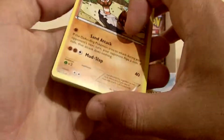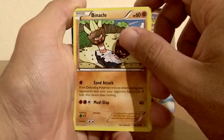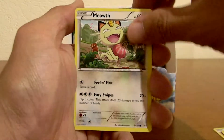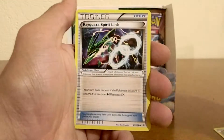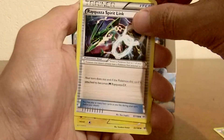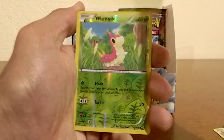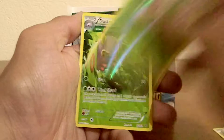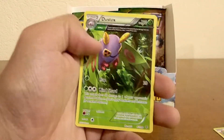I really hope that I didn't mess up with the trick. We will find out. I have a Binacle here, a Hawlucha, a Cascoon, Meowth, a Natu, a Winona maybe, a Rayquaza Spirit Link — I'm going to need that — an Electrode Reverse Holo, Common of a Wurmple. And the first rare in this video is a Dustox, a non-holo rare.